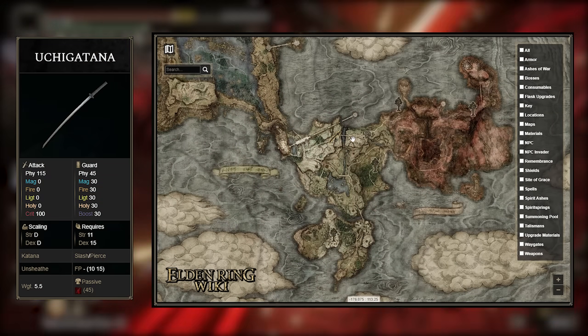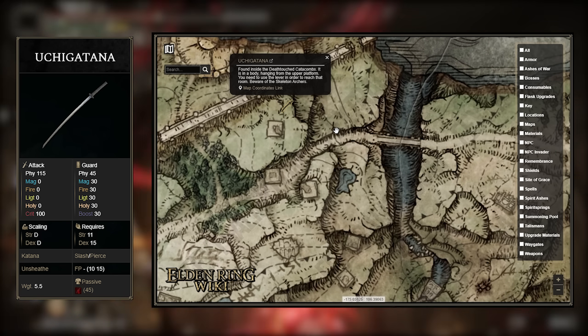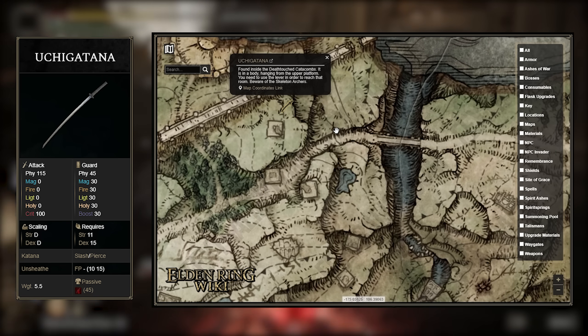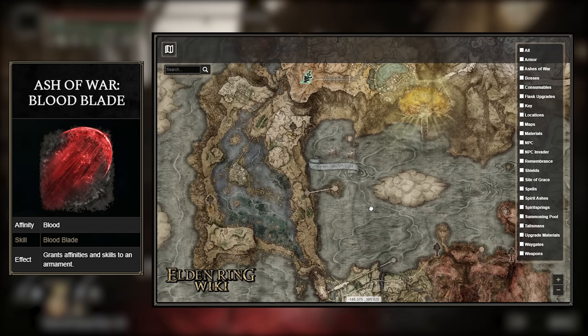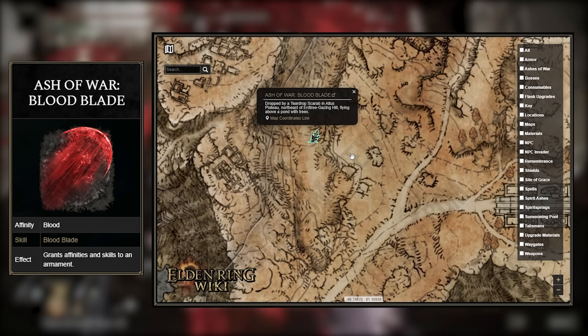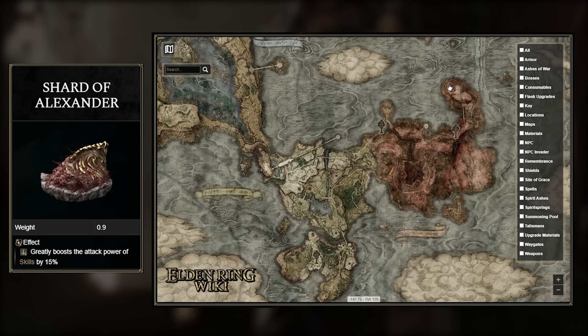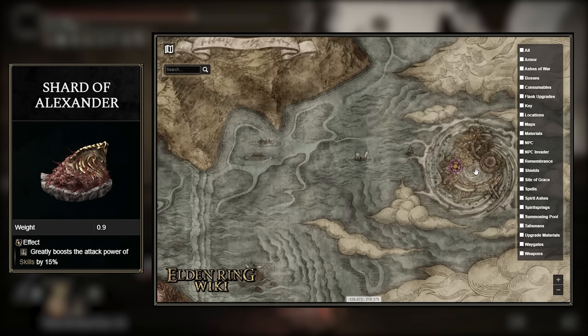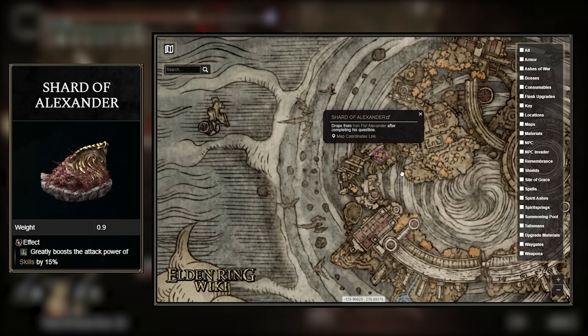For the Uchigatana, you can pick this up in the Death-Touched Catacombs in Limgrave — a simple early game item to get. Afterwards, you can grab the Ash of War Blood Blade, rewarded after killing a Teardrop Scarab found in the Altus Plateau area — it'll be hovering above a pond. Next, the Shard of Alexander is given to you after completing the Iron Fist Alexander questline. I suggest finishing this because the talisman is used in so many builds in general.